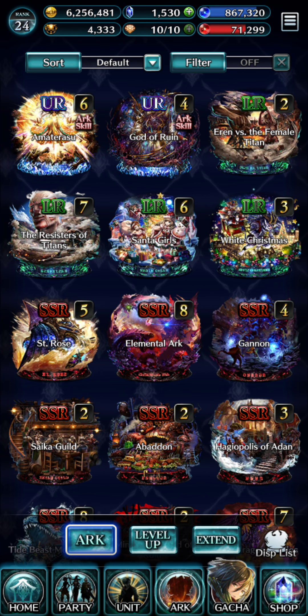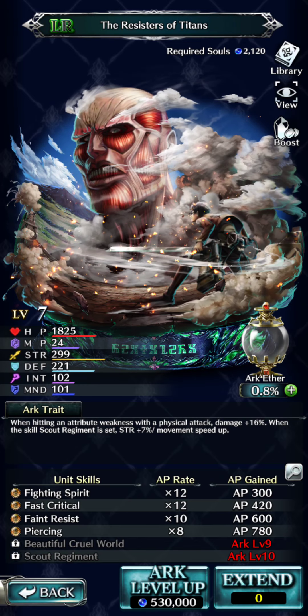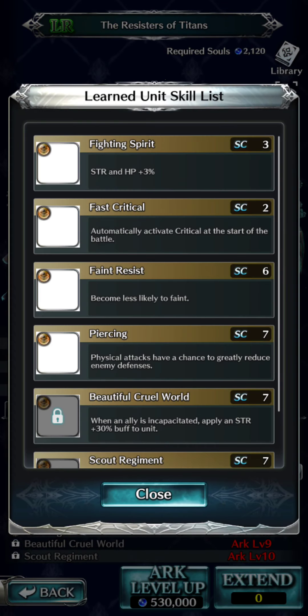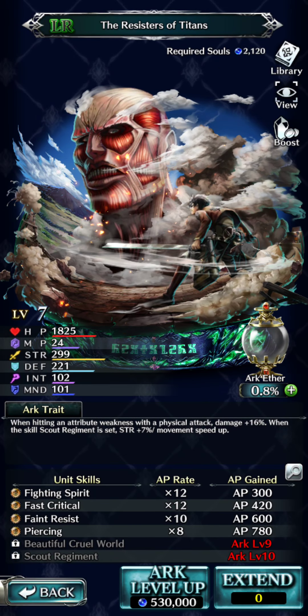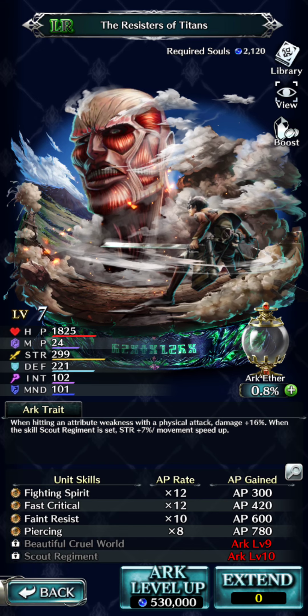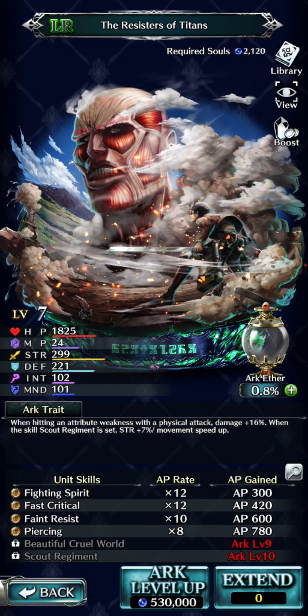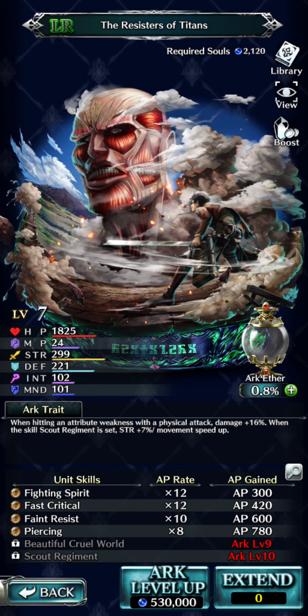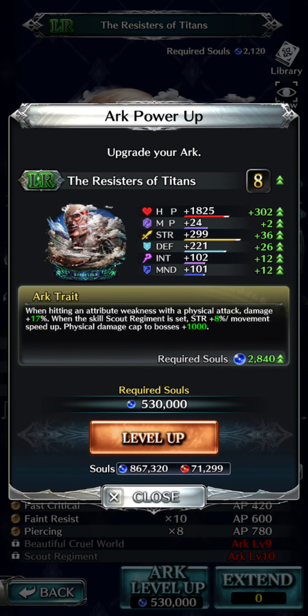For instance, let's click on Resistor of Titans. So at level 9 I will be able to learn the skill Beautiful Curl World. You can see all the skills in here by hitting the magnifying glass. It costs 530,000 blue souls to level this up so I'm not doing that right now. As you level up arcs you'll also see more things pop up under arc traits - like when the skill Scout Regiment is set you get strength plus a percentage, and some of those things increase. If we were to level this up, I'll go to 8% and we get a new deal where physical damage cap to bosses is 1000.